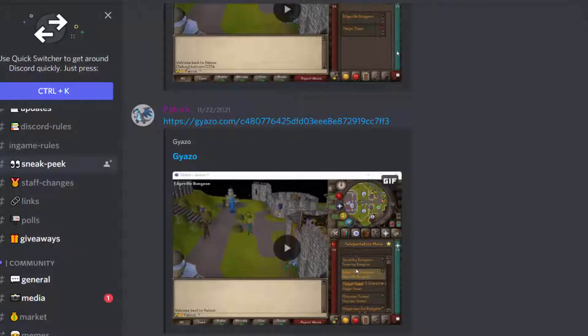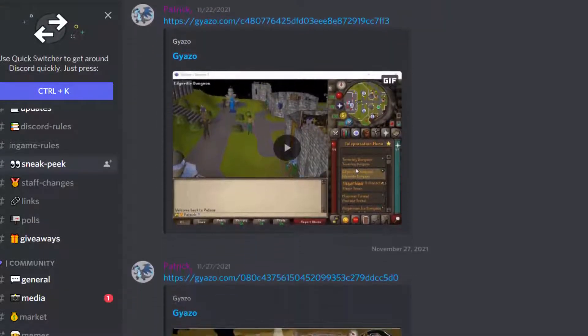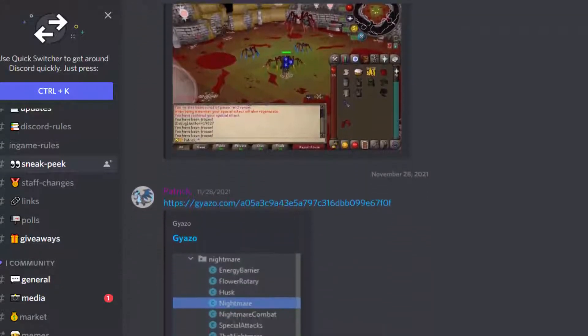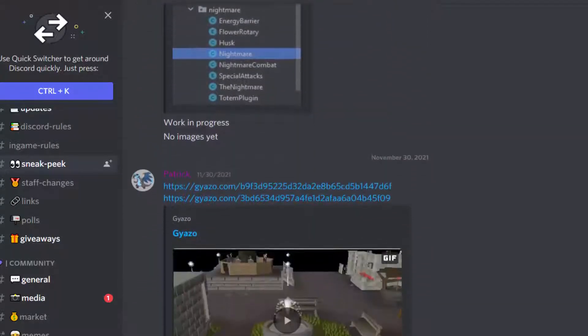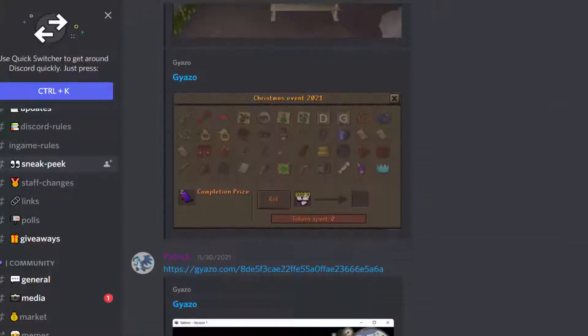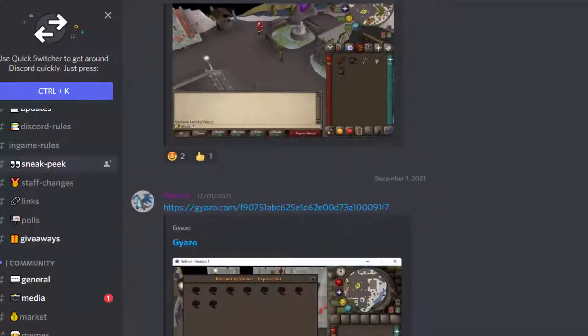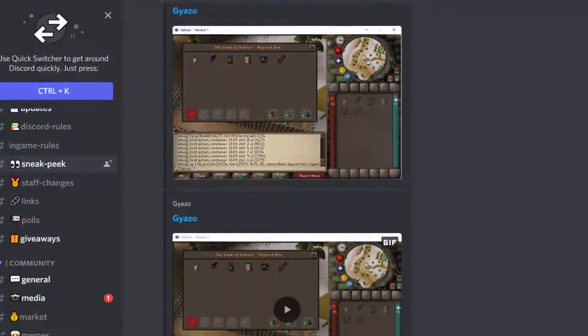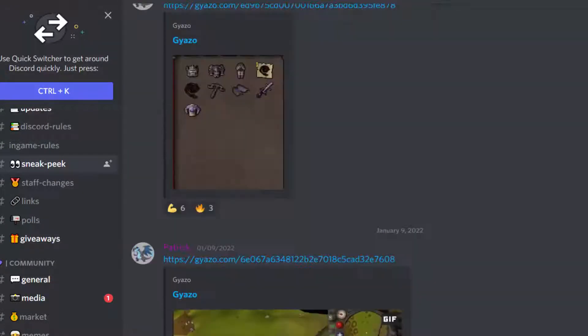They have loads of content including teleporting through your inventory, being able to check out plenty of bosses, doing things like Nightmare, Nex, a custom home area, tons of events, and loads of other things. They also have a fully working grand exchange, deposit box, and even clean peak hang.